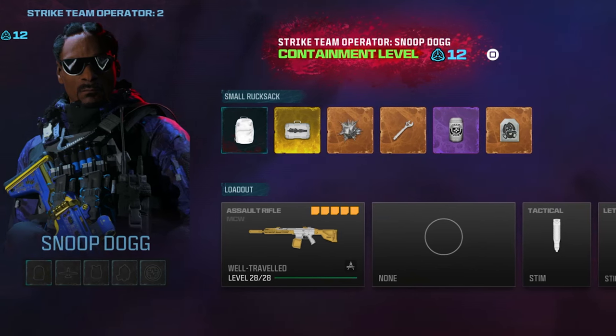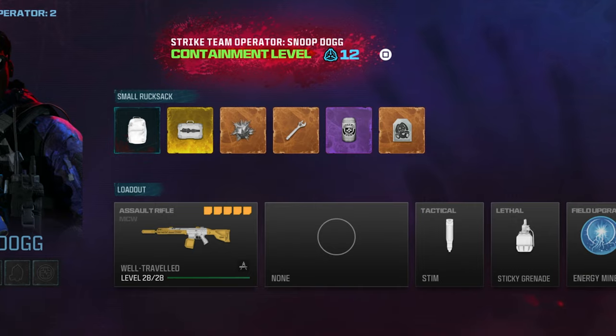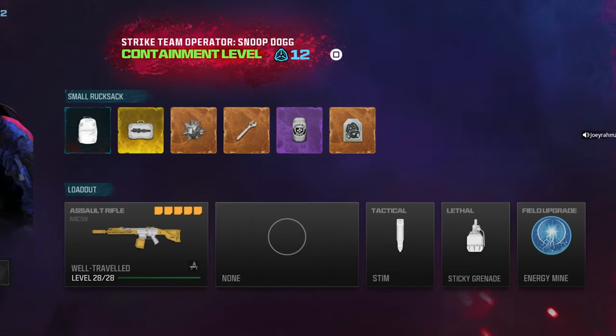Wait until you get disconnected — it might take a few seconds or a couple of minutes. Once you're disconnected, go back to Zombies and you'll see you have everything you started with in your inventory from that game, and you kept all the XP as well. Drop a like and subscribe — see you guys tomorrow. Joey Rams out.